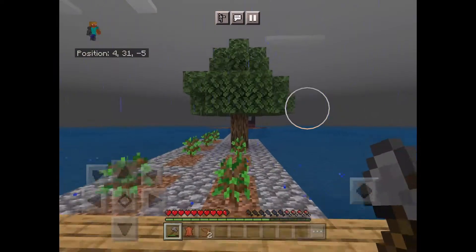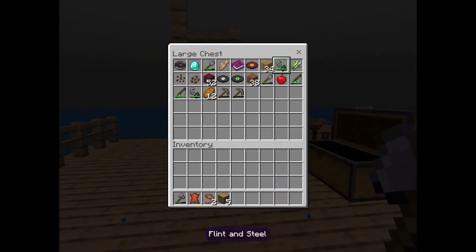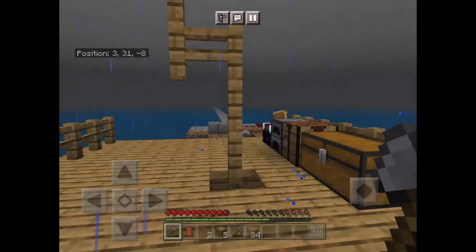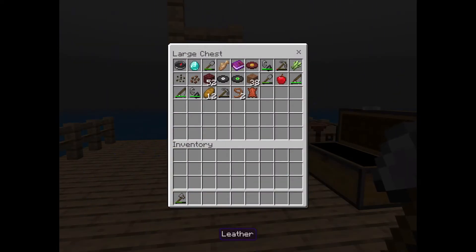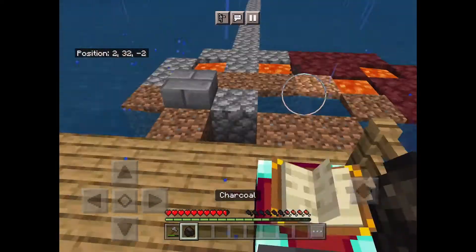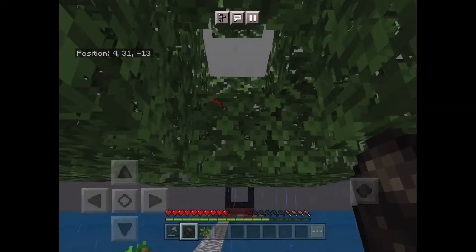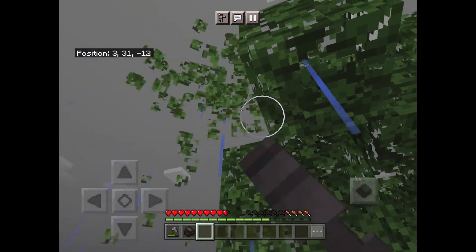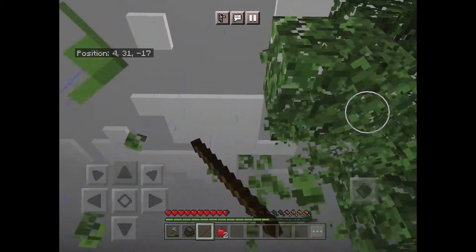I don't have anything to trade with. Oh, I have an idea! Put this here and put that there — now give me charcoal. Charcoal! I can make torches eventually. Okay, let's get this — you know there's an apple? Do you see it?